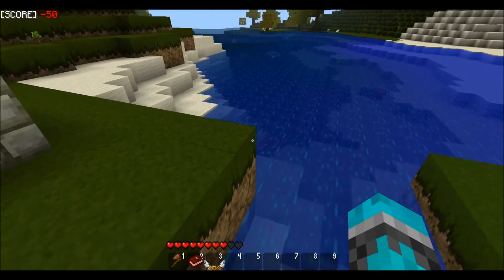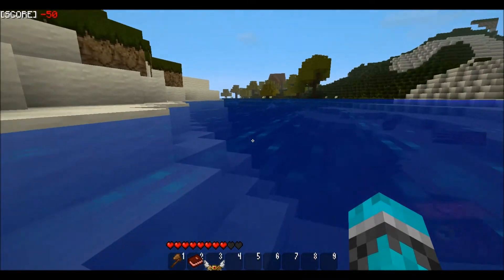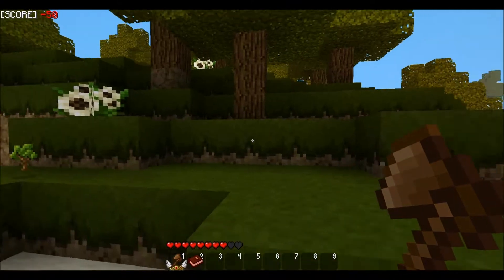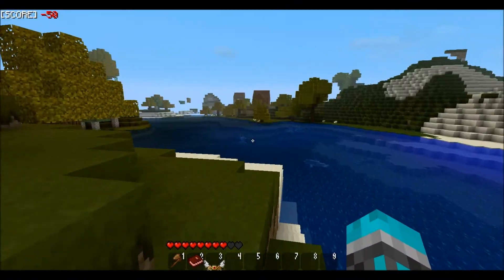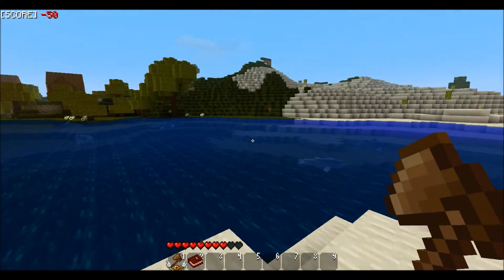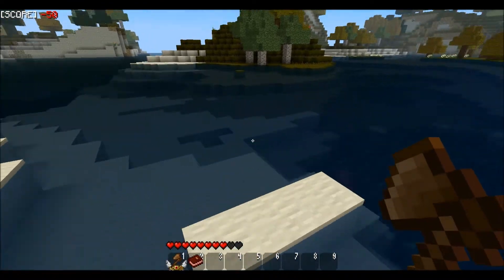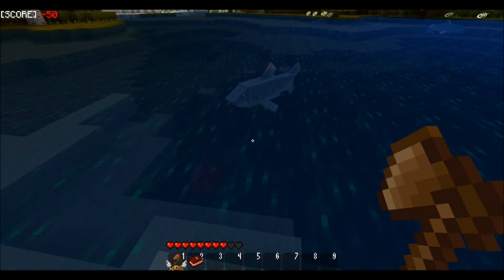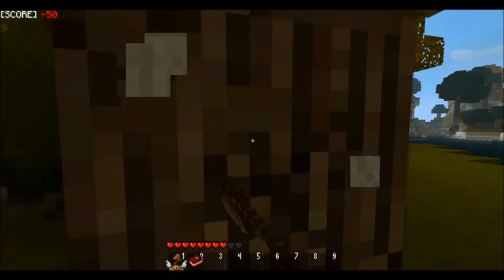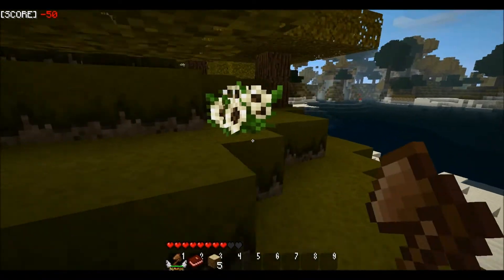Another big mod in this is the Mo' Creatures mod which I'm sure you've all heard of and maybe downloaded. I've done another video on it but of course they've added some stuff and changed some stuff now. And also water biome colours - so the colour of the water changes depending on which biome you're in. You want to stay away from the sharks because they will try and kill you unless you tame it somehow. I think you do it with fish or something.